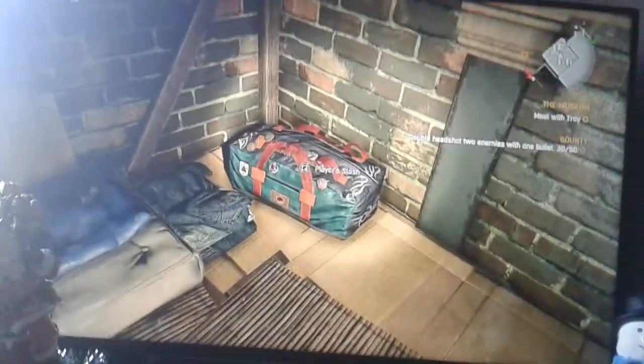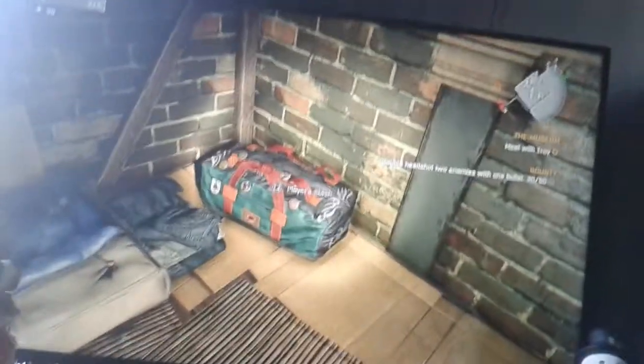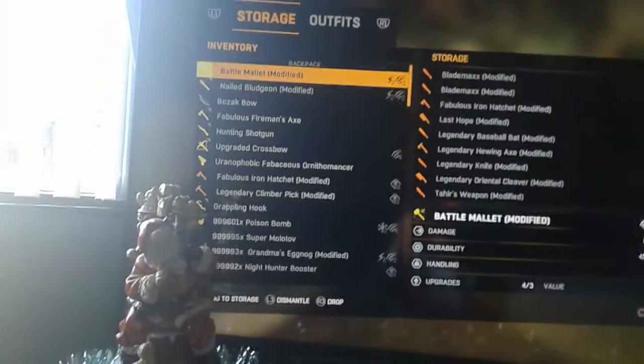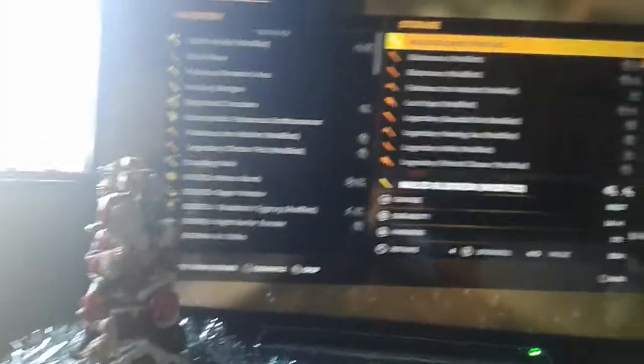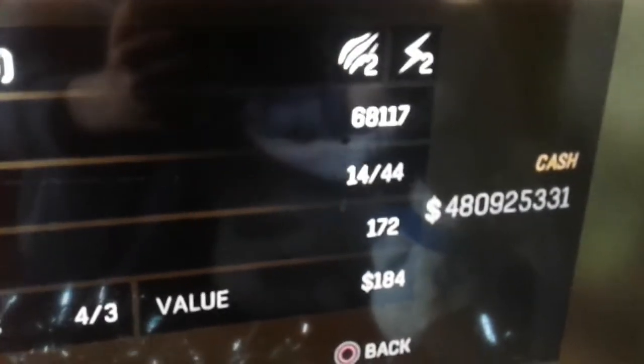So first, this is the Wi-Fi glitch. There are two glitches I'm gonna show you here — the Wi-Fi glitch and the LAN cable glitch. Go into your player stash and put in whatever you want to duplicate. I'm gonna put in my new bludgeon because it's running low on durability — 14 out of 44.